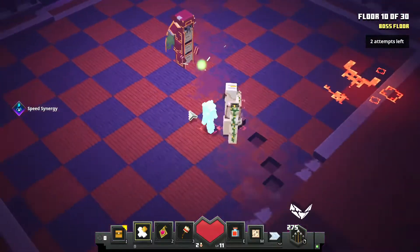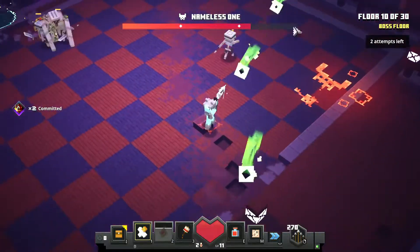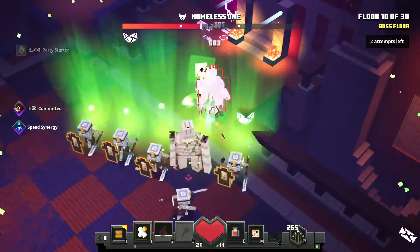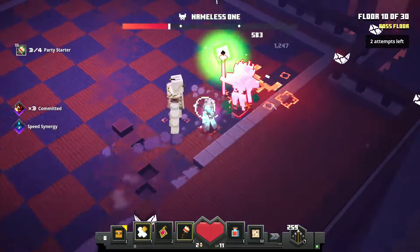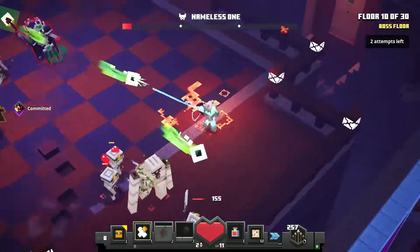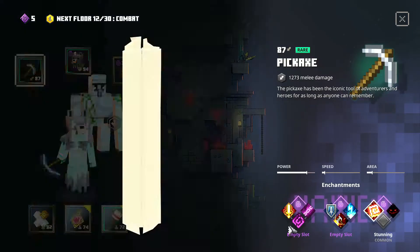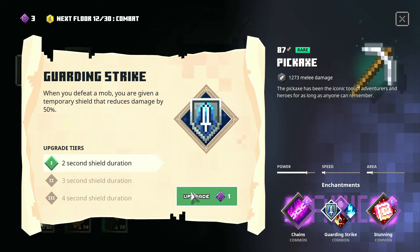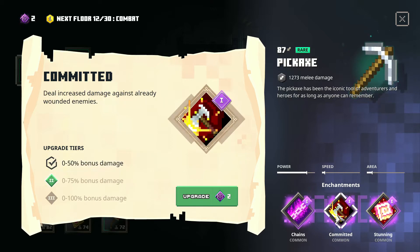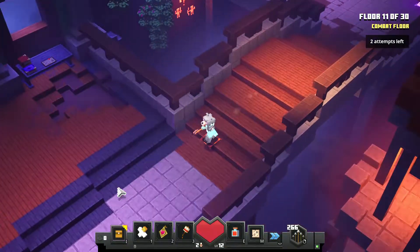Upgrade your wolf armor to get more health. The nameless one spawns here — it's essentially a powerful necromancer. If you're having problems, check out the full gameplay video I made about this tower, which goes up after this video. It'll show you how to take the bosses down.